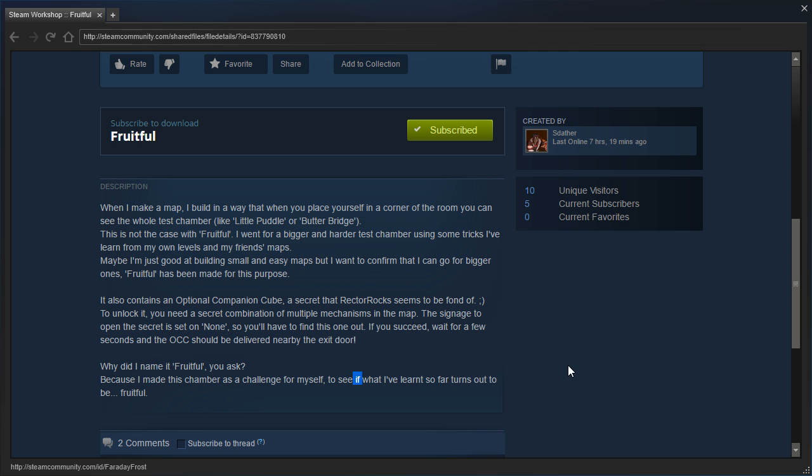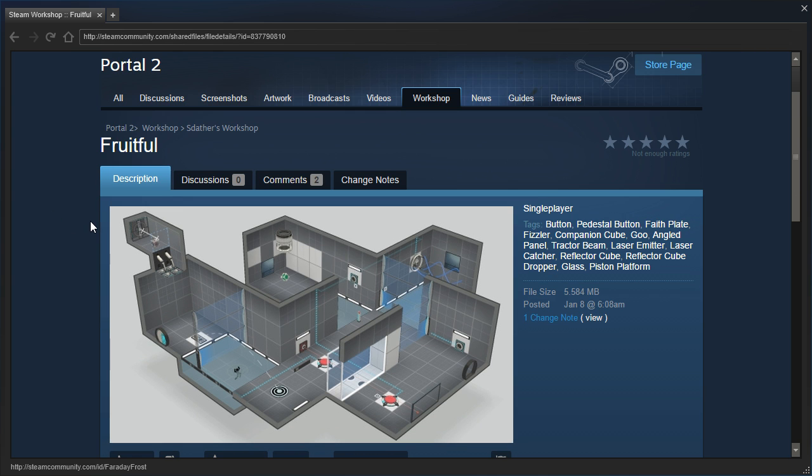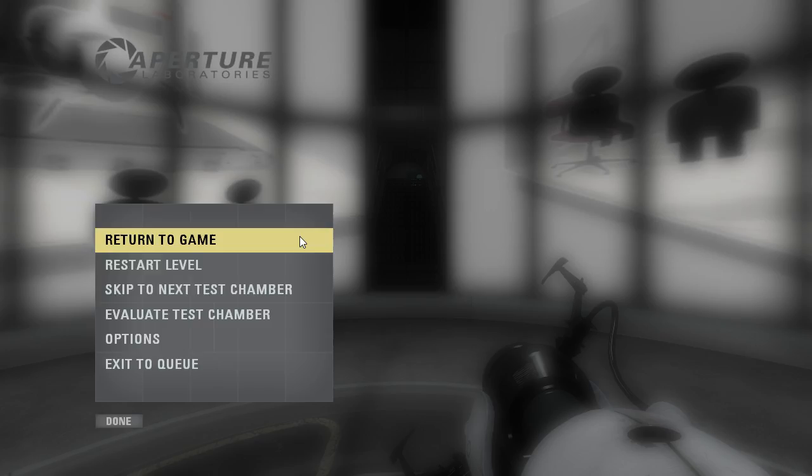I, for some reason, skipped the word 'if', so I apologize for that. Optional companion cube! That's something that I started doing in my maps. I haven't really seen it in very many other maps, but my optional companion cubes work in very much the same way — where you need a certain combination of things with no signage on them. Hopefully I can remember to get the optional companion cube.